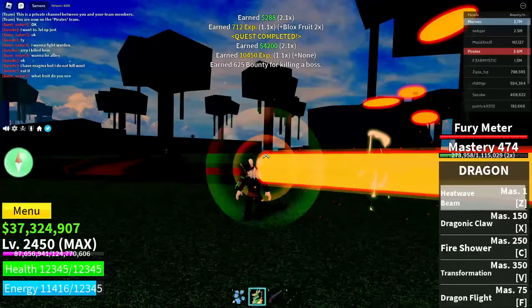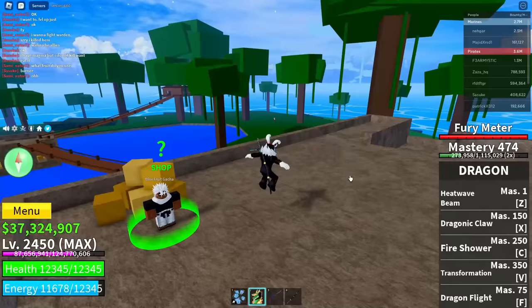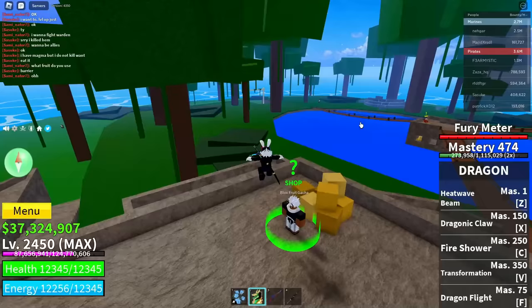Interact with the Fruit Gacha, but do not buy the fruit. Just interact with him and click on 'Nevermind.' That's all you do here.